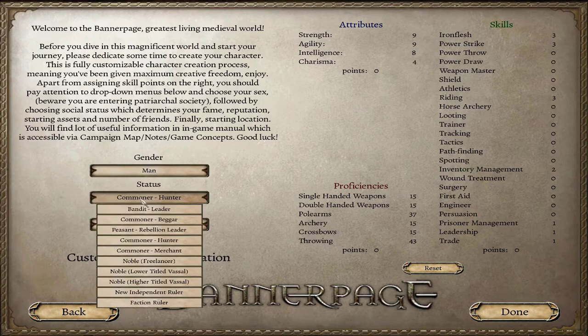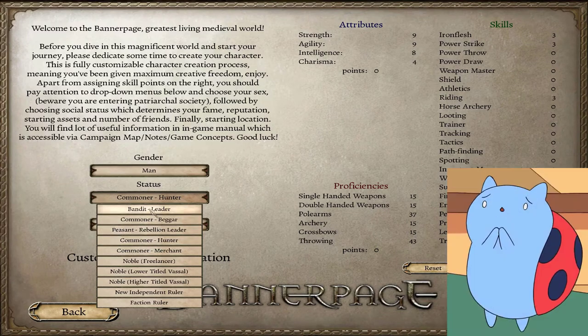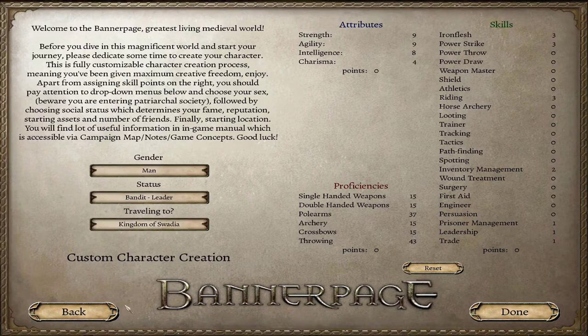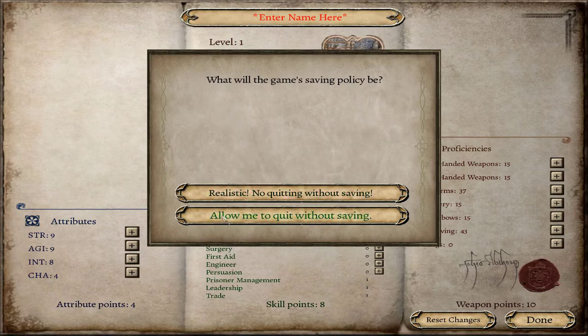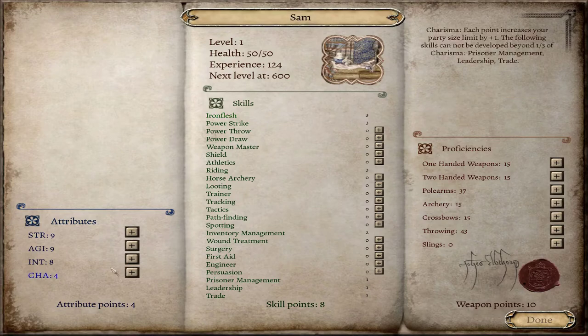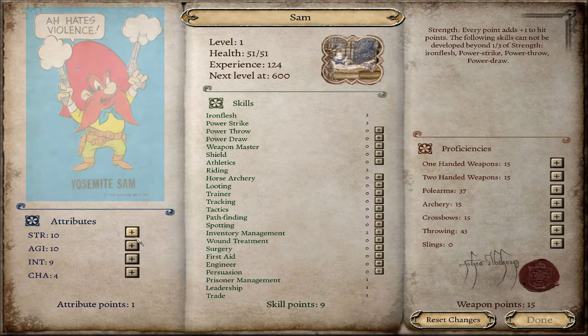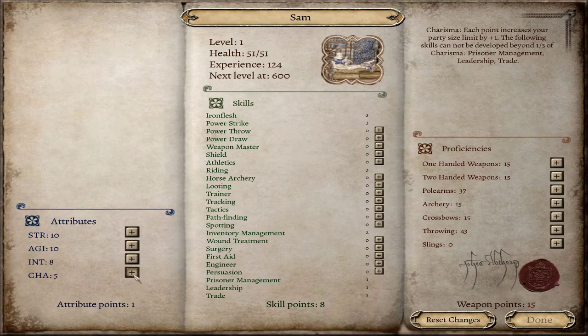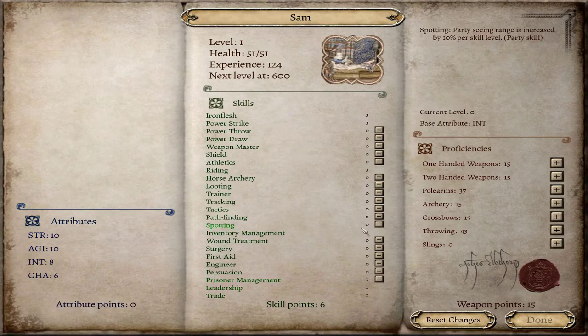We can start as a faction ruler or independent ruler - there are a lot of options here. I've actually tested some of them and I think I'll go with the first option, which is the bandit leader, because you start with a decent amount of money. We'll be called Sam - he looks like a 'Smite Sam' you know. Let's increase charisma more than intelligence so we can have more leadership and trade.